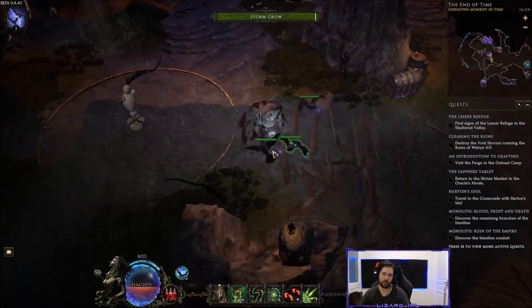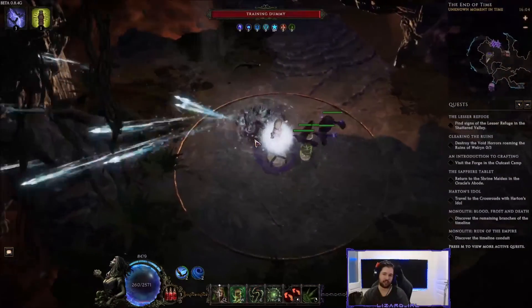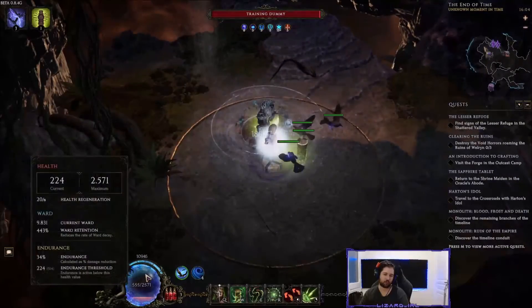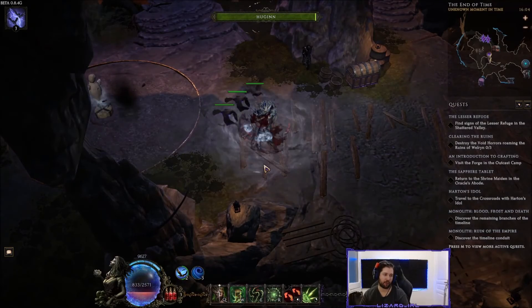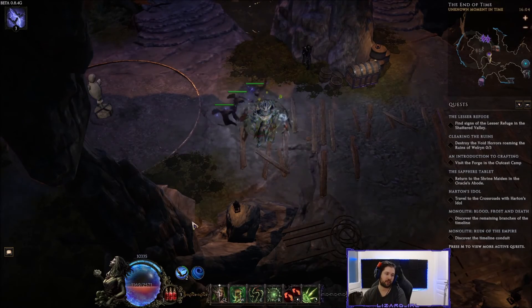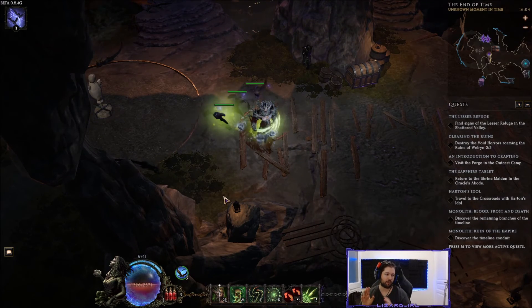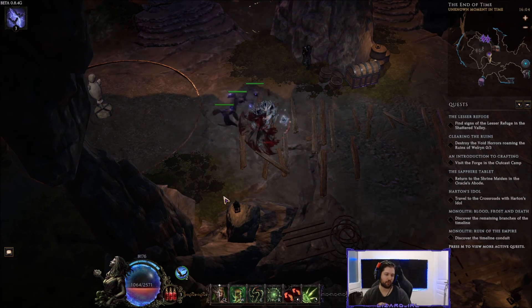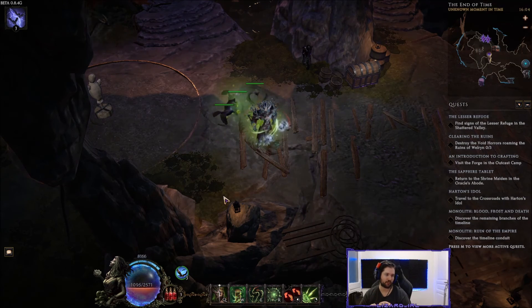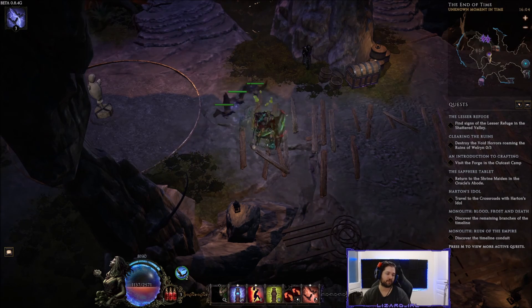This is a really strong build. You could try a similar concept as a Druid — attacking fast and using the same interactions — but I'd suggest going full life with Bleeding Heart and focusing on health and armor instead. This build is quite complex, so don't start with it as your first character. If you have questions feel free to ask in the comments and I'll answer. Hope you enjoyed it — all links are in the description. Bye!